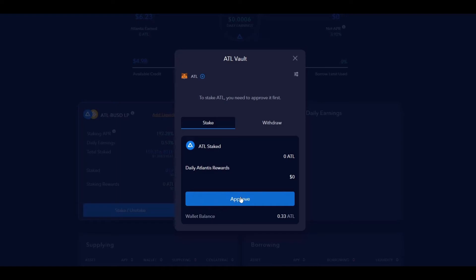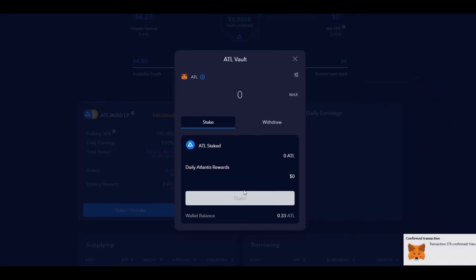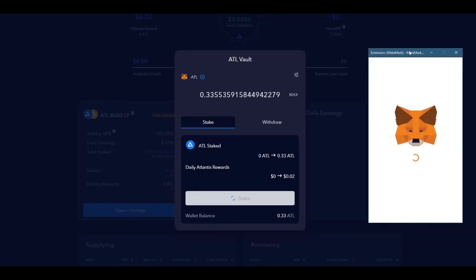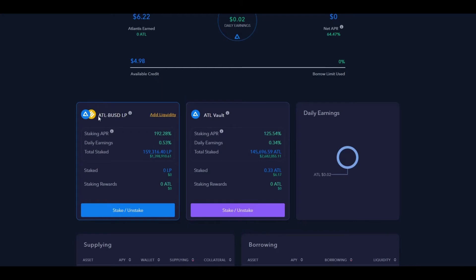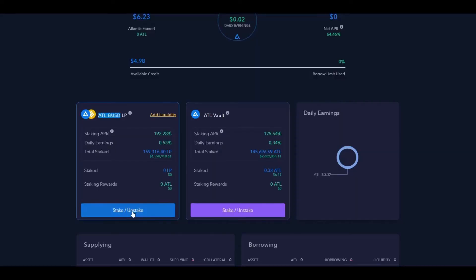Now we can check MetaMask — there we go, 0.3 Atlantis tokens. Back on the Atlantis platform we scroll down and stake these. As always with DeFi, the first time you do any transaction you have to approve it first — we click that and confirm. There's the confirmation. Now I can type in however much I want, but I'll just click max. We stake that, confirm the pop-up, wait for confirmation — and now we are entered into the vault and earning a teeny tiny bit. Two cents a day!